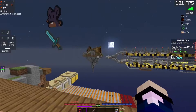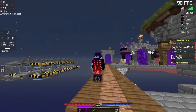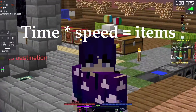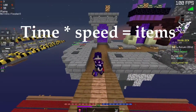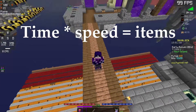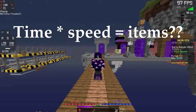First, let's look at the basic equation for how many items you get per minion. The simplest this can get is: time that the minion is going times the speed that the minion is going equals the items that you get from that minion. Why does this equation even work? How come time times speed equals items?